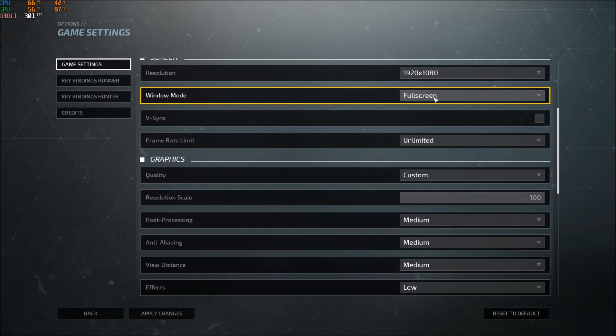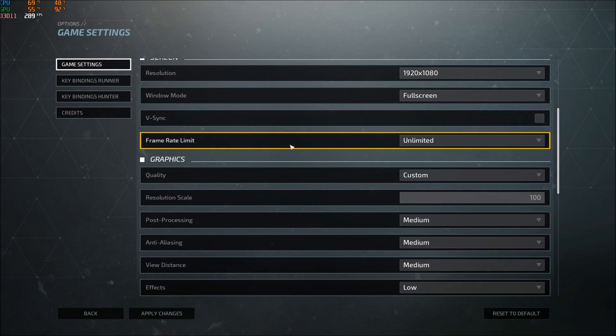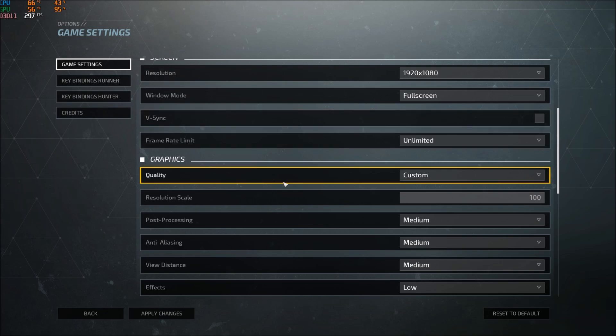Make sure that you're playing full screen — I saw a lot of drops with windowed full screen and windowed mode. Disable V-Sync and put your frame rate to unlimited, because you want to see the real improvement. If you lock FPS at 60 it might seem fine, but during a fight you could drop to 40 and not notice. So when testing, make sure you unlock everything.